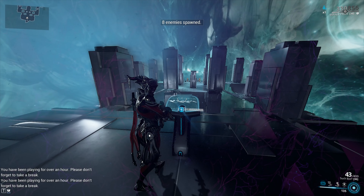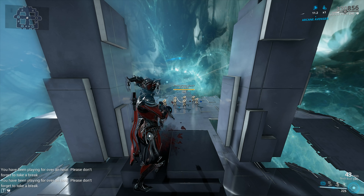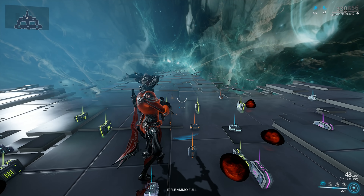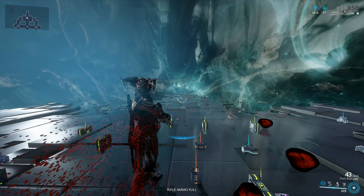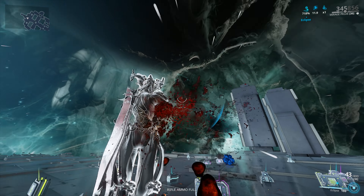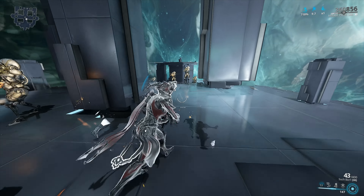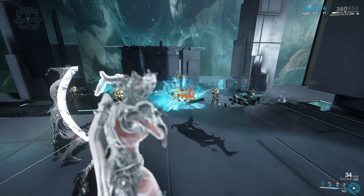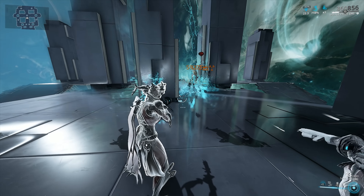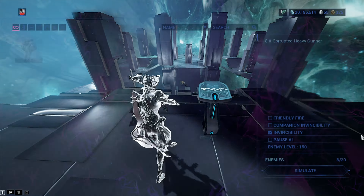Now we're bumping up the level to 150. Unpausing the AI so they can hit me and I can get my buffs. I think the Gaze is probably the most worth building — the Gaze and the Tombfinger. I'm not sure which would be number 1 or 2, not from a mathematical perspective but from a subjective one. Check the link in the cards for a full detailed tutorial on the Tombfinger Primary. With Mirage's first ability for damage increase and her clones, the weapon absolutely deletes everything. This is Corrosive — pure, raw, unadulterated damage.